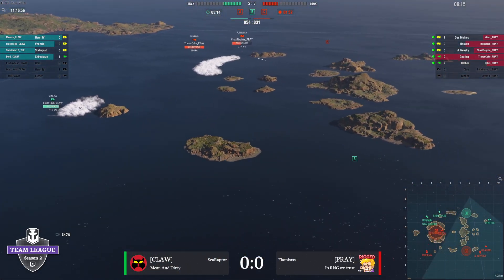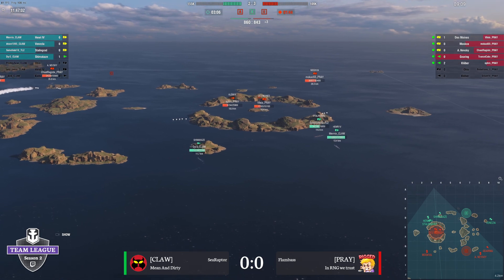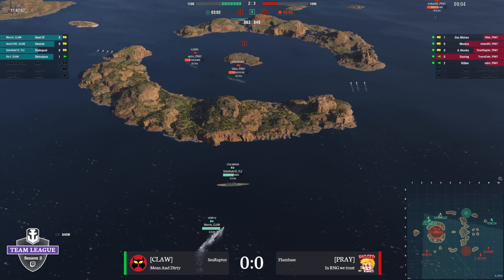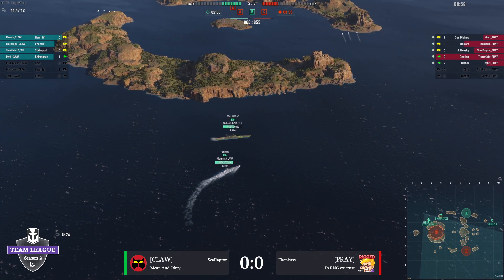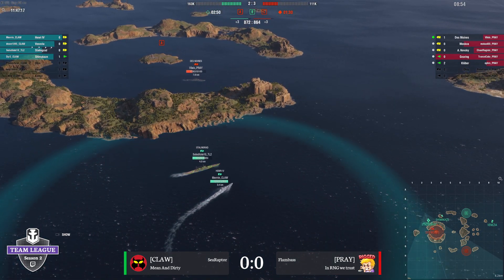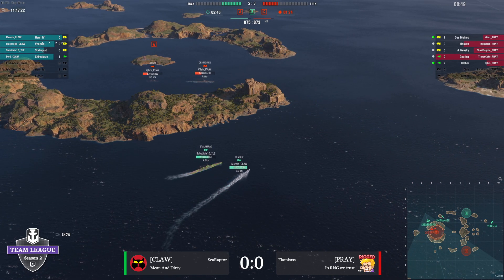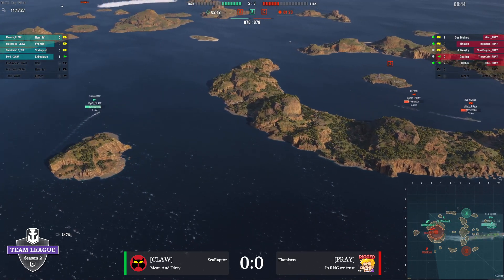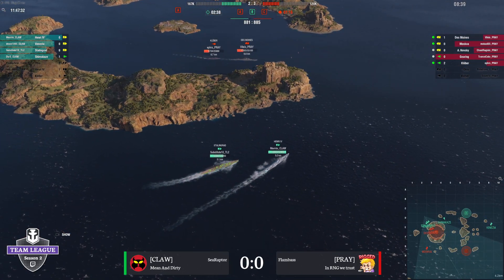Venezia tried to make a play and go for Nevsky, but because the Gearing was alive he just smoked Nevsky away, and then Venezia had to back out. My Nevsky was down to 15K. Your Venezia is still pretty healthy — if she did manage to kill Nevsky there's a chance she can make a play on C-cap. I think this is going to come down to having to make a play into A. They're going to have to go into A, get into a brawl. We're about to have a tie game 11 minutes in.